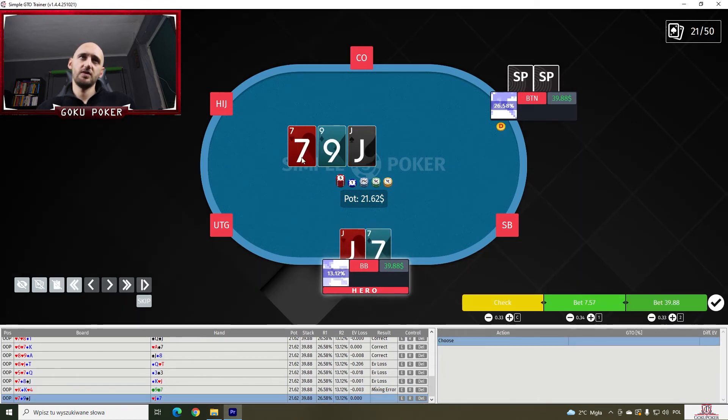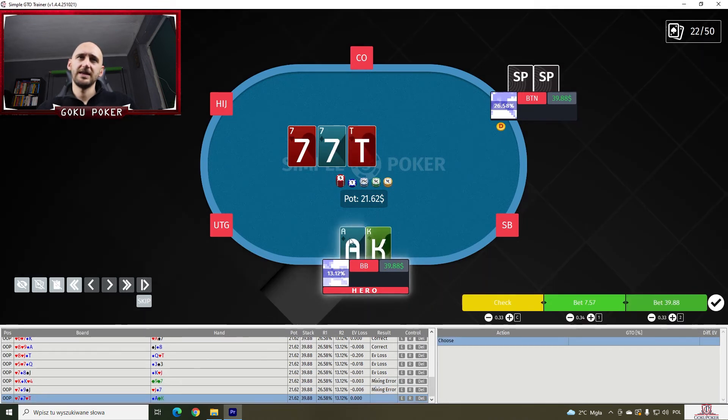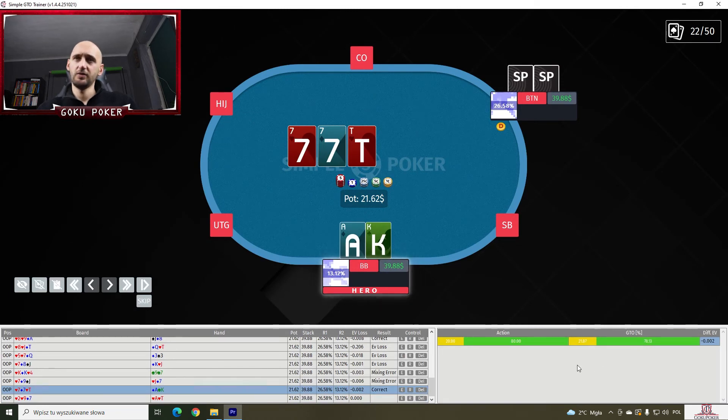Jack-7 off on a 7-9-Jack — this maybe has some shoving but I'm not gonna use that. I'm just gonna go for 10% of checking. And it's significantly more than that — 25.5% of checking. Ace-King off on a 7-7-10. Are we checking here? Yeah, I think we are — maybe even 20%. And right on point — 22%.